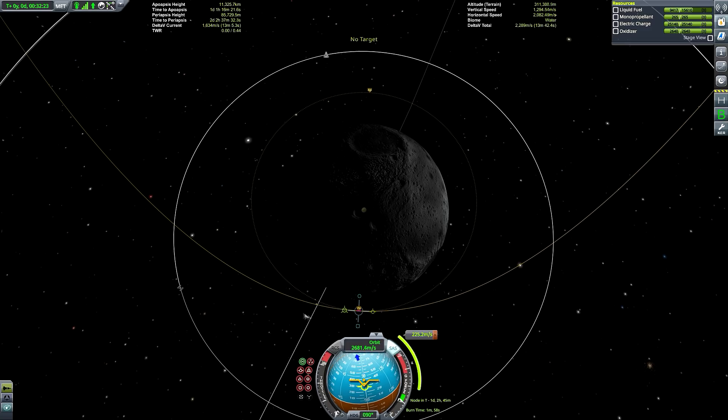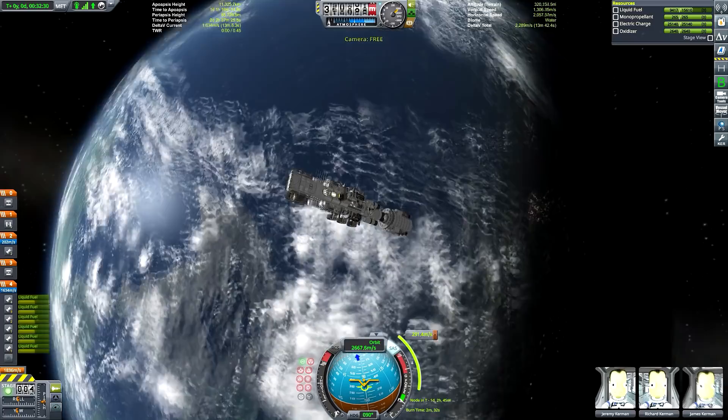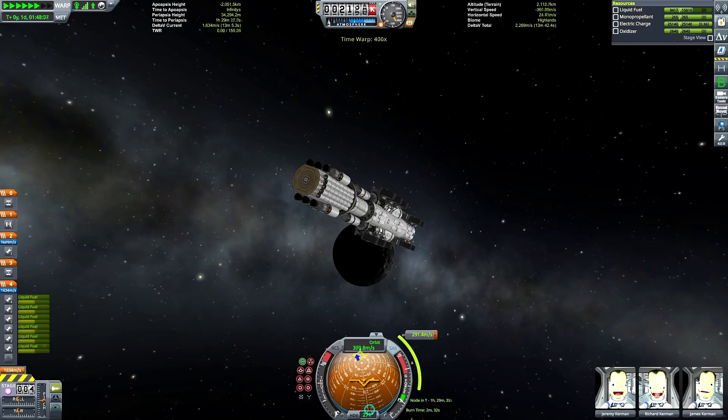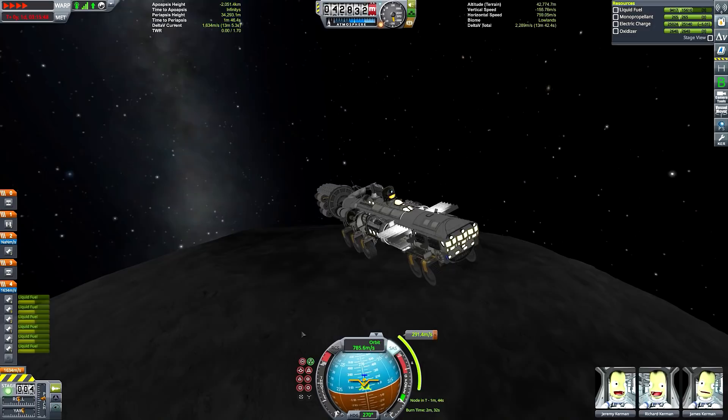We're getting our Mun encounter. Going for a fairly low periapsis because we have a stupid amount of delta V — we have 2,300 metres per second, enough to perform our landing. And given that we don't have to bother returning because our Kerbal is going to be living on this base. I was trying to think where else to go other than the Mun or Minmus. Minmus takes even less delta V to land on than the Mun. And there's Jool, but Jool would be a bit difficult to land this thing on with no parachutes.